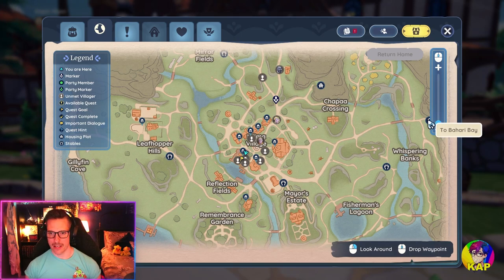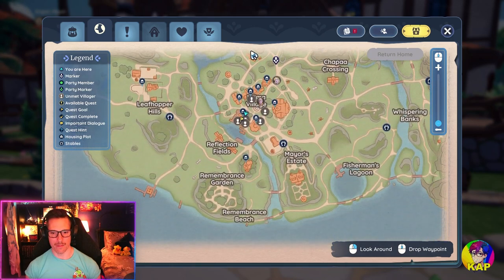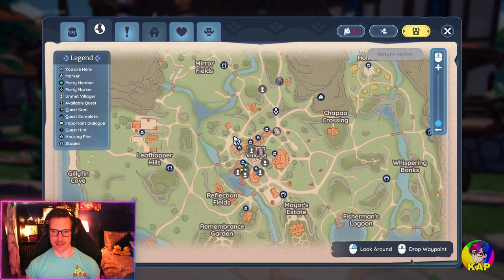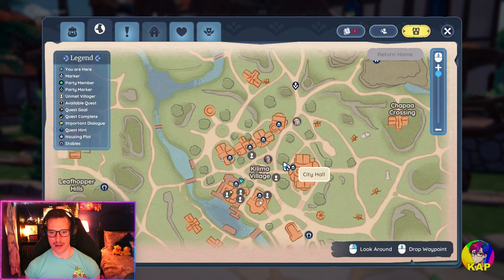Now there are some adjoining areas worth pointing out — this isn't the whole map. There's an adjoining area here called Bahari Bay. I don't know what the full playable space in the game is right now, but this whole space is playable. We're just here in the village right now. You can also see character markers for characters you've met — it shows you where they are at different times of day and what they're up to on the map.